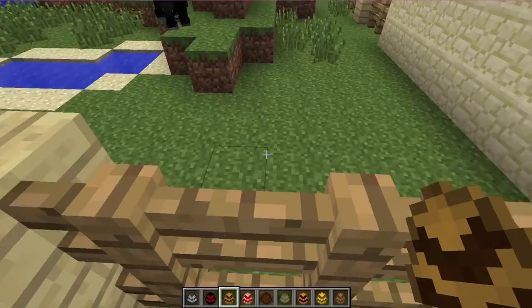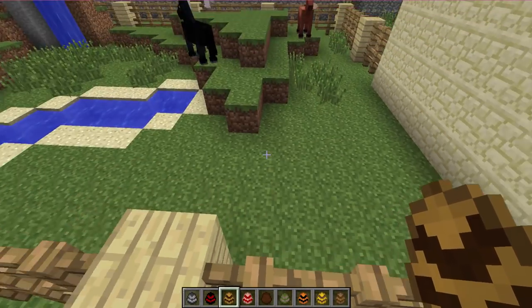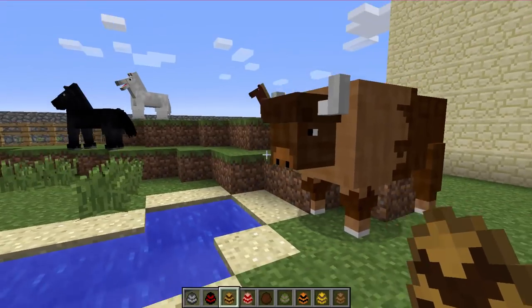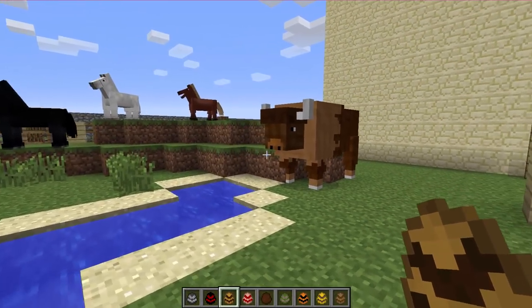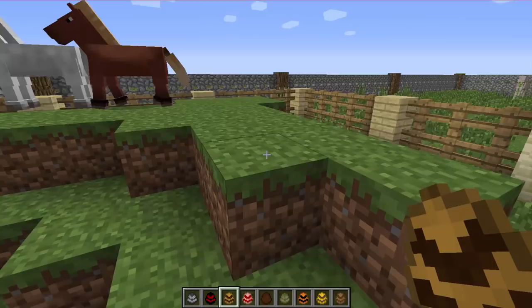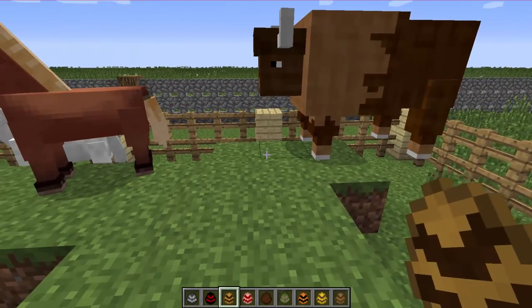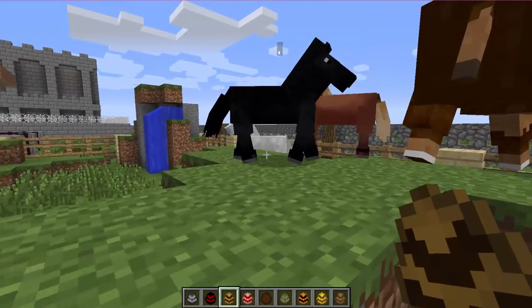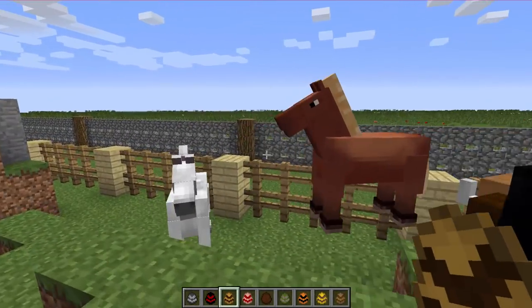So we have a bison — let's just jump over here real quick. I think that goes with horses, they look pretty similar. So let's just leave that there and put a couple. It looks gorgeous and look at it, it's so big. They are so friendly with the horses. I love them so much.